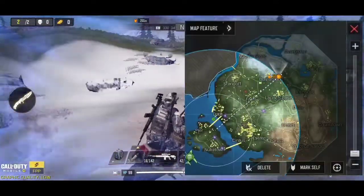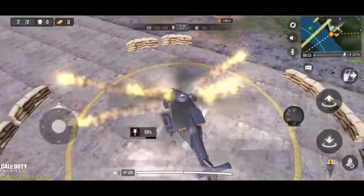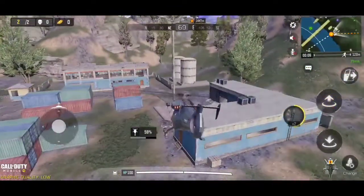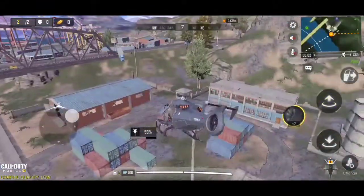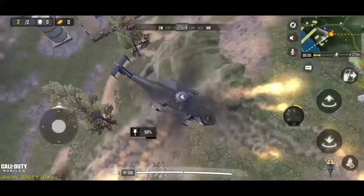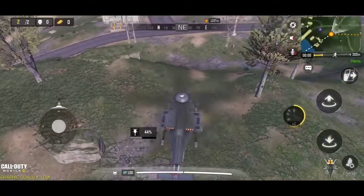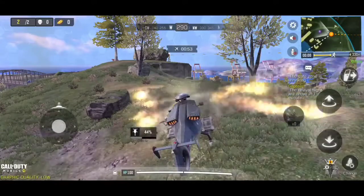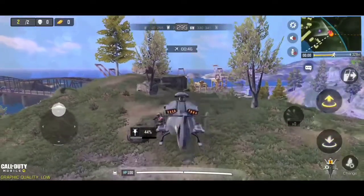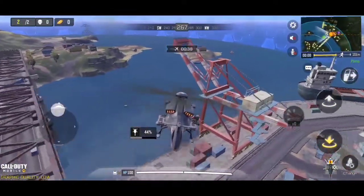Now I'll show you one more thing that nobody knows about — a new secret update to the helicopter. When you look up in the helicopter you can see a fire option, and it throws some fireballs which looks really interesting. Let me check whether it actually damages enemies — I'll ask my teammate to come near. As you can see, my teammate came near and did not receive any damage, so the fireballs appear to be just a visual effect for now. Maybe when the full update goes live they will add damage to it.